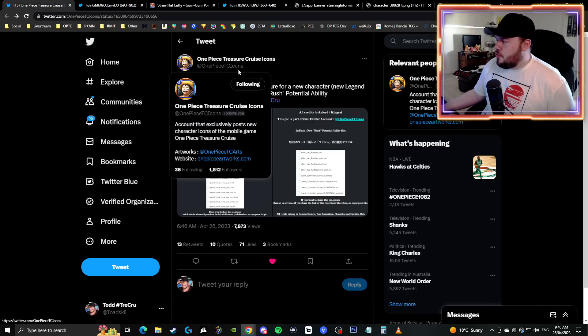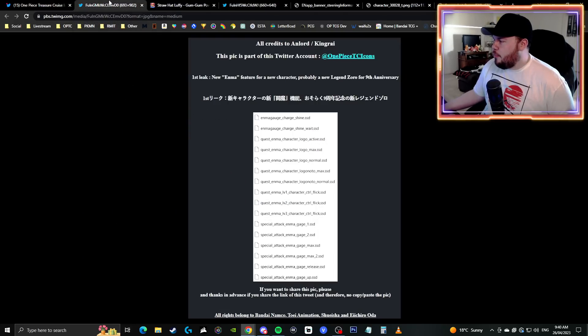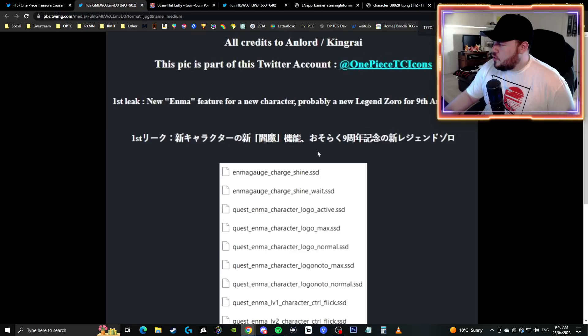Shout out to the One Piece Treasure Cruise Icons Twitter account — I'll leave a link down in the description. This is what was given to us today. We can go ahead and zoom in and have a look, but it says the first leak is a new Enma feature for a new character, probably a Legend Zoro for the ninth anniversary. I completely agree.